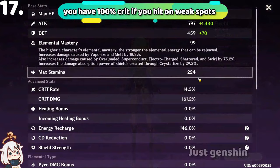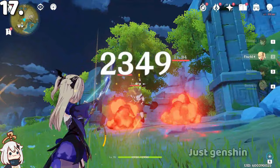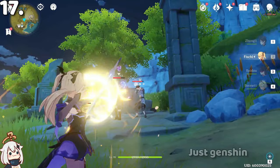Even if you don't have a crit build yet, you can still crit 100% of the time if you hit enemies at their weak spot. You can see hitting on their weak spot (the head) results in a crit every single time.